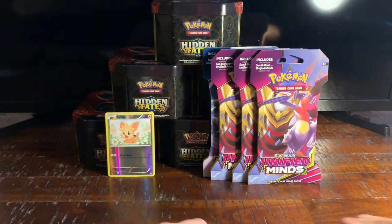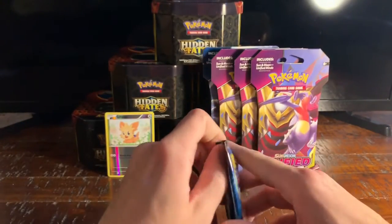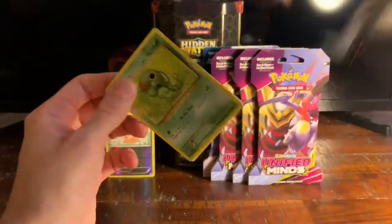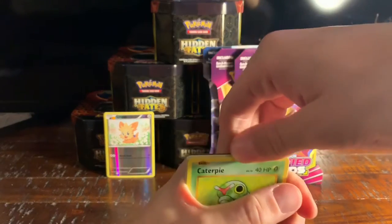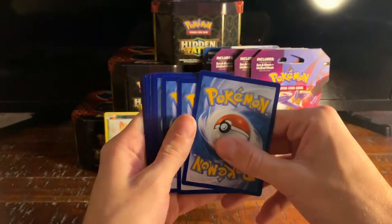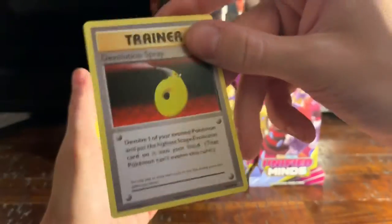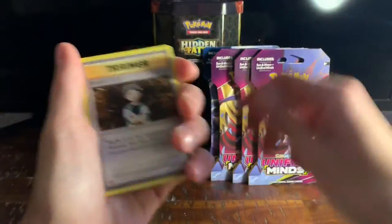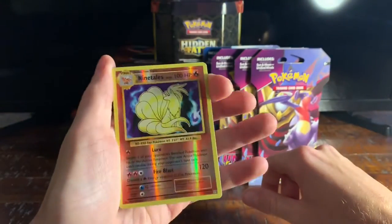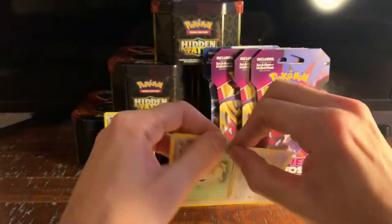If you want to know what I think about these mystery power boxes — I think they're all weighted tasks, but I could be wrong. If we don't get anything good then I'm definitely going with that theory. Alright, here's the code card for our XY Evolutions. We got a Knitter. We got some De-evolution Spray, Brock's Grit, Caterpie, Drowzee, Magikarp, Electabuzz, Rattata, a reverse holo Ninetales — that's a really throwback card — and on the end we have a ripping half a cape. Trash.